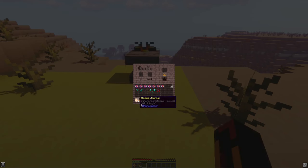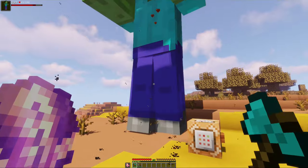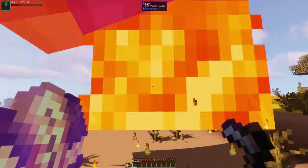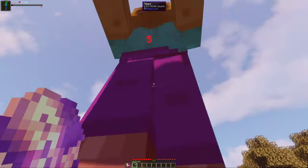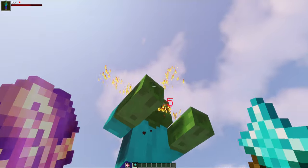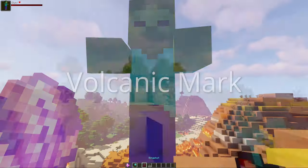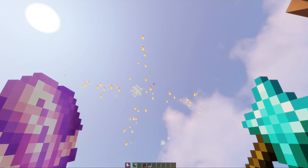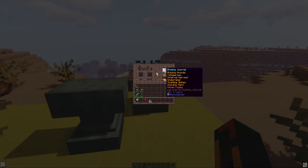Now we'll move on to the enchantments. There are different categories for different weapons. For the Blazing Journal: Blazing Wounds applies to axes and deals extra damage to entities that are on fire. Yatagarasu applies to swords and creates an explosion of flames when you hit an enemy. Infernal Harvest applies to hoes and can cause attacks to ignite enemies in a large area. Undertaker applies to shovels and gives attacks the chance to stun. Scalding Spikes applies to maces and causes attacks to create fire streams at the enemy. Volcanic Mark applies to slingshots and marks enemies — hitting a marked enemy with a critical melee attack deals extra damage and sets them on fire. Ashen Pages is a curse enchantment that slows down charging so one powder gives two charges instead of eight.